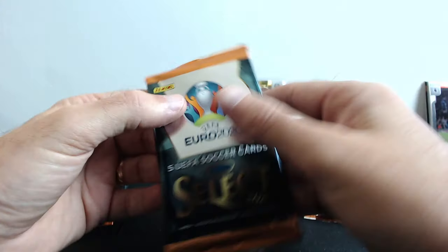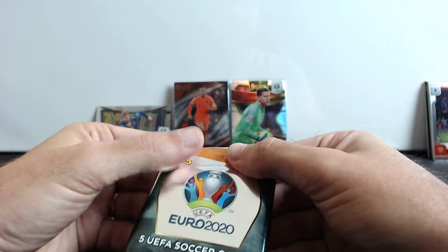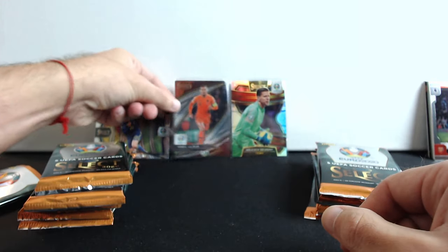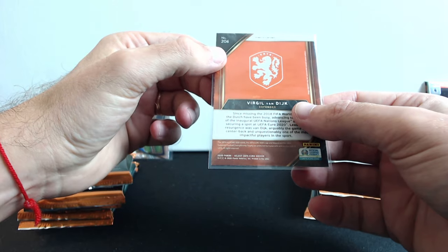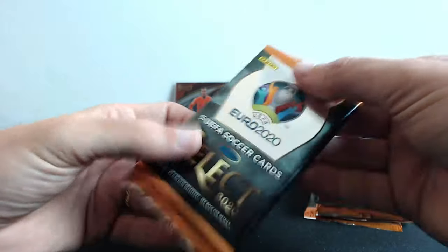Let's go from this side now. We hit the Virgil — wait, let's see if this is a normal card or not. Field level — I think that's better than base, right?